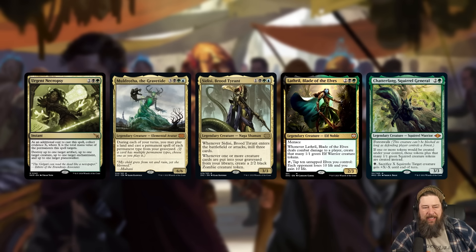Also worth mentioning in Commander, I think this might just be generically good. It's still going to be high risk because someone might Bojuka Bog you, but at a minimum in Commander, this is an all-star in self-mill graveyard decks — Muldrotha, Sidisi — a new staple there. I would play it every single time in a deck that's looking to fill the graveyard, because its effect is so good and you're probably going to have all four target types on the battlefield.